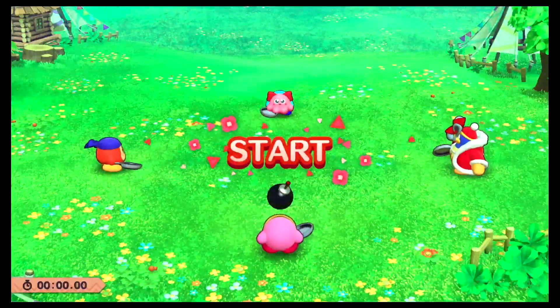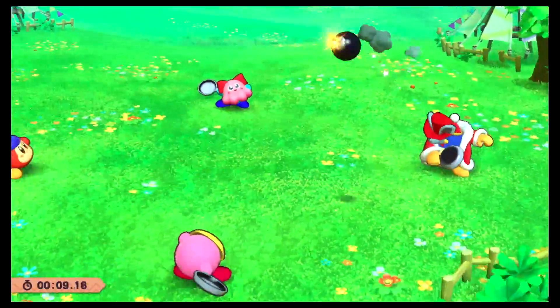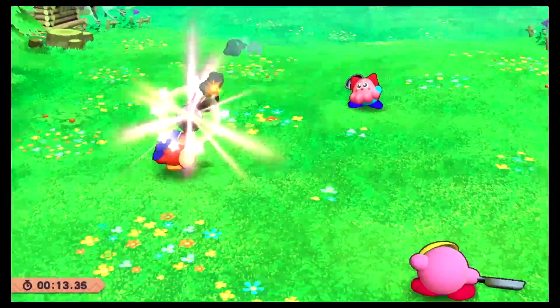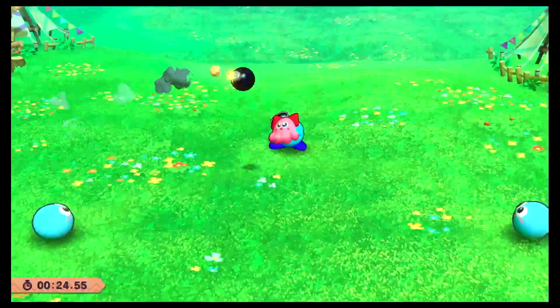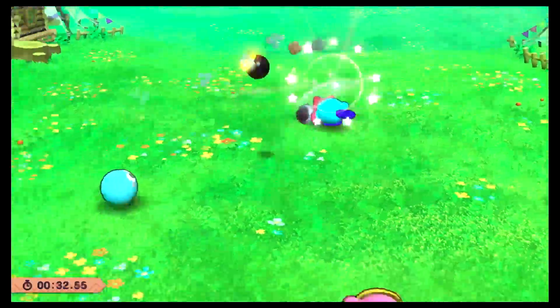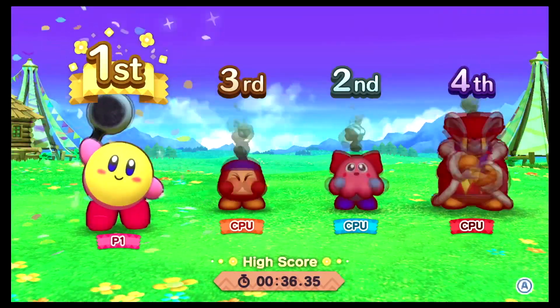On to level three — still with the pro controller. What mask is the King wearing? Hitting it towards him — got him! Now going after Bandana Waddle Dee. It's getting fast — this is level three. What happens if we blow up the little blue dude who already blew up? Those are really fast — I can barely keep track! We got him — nice!